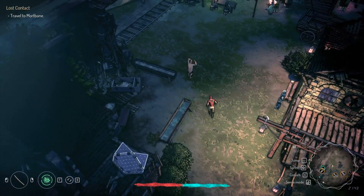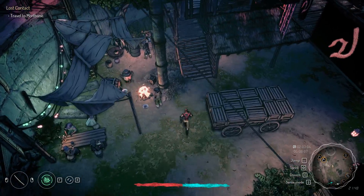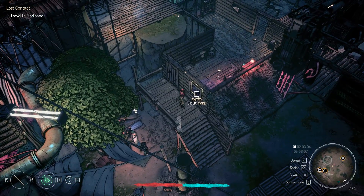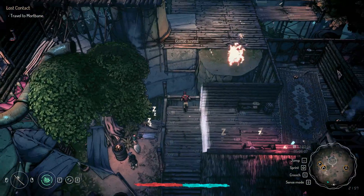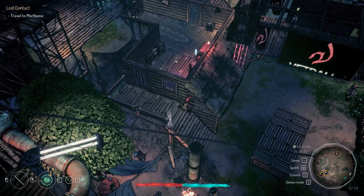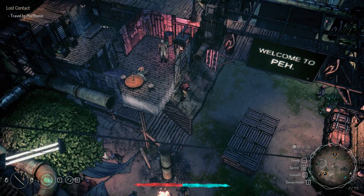Even if it's fun to use all the ledges, remember you are very fragile. Let's walk like normal people for once. We got almost all the stuff we wanted. There are some more items left here and there, but in general I think that's enough for now.